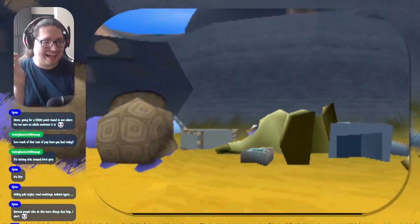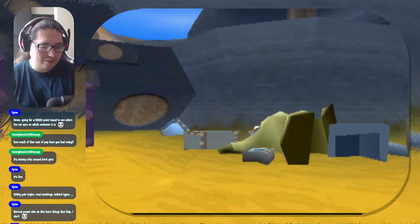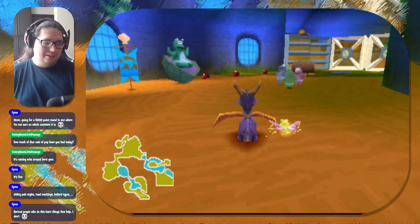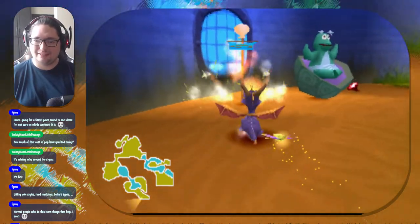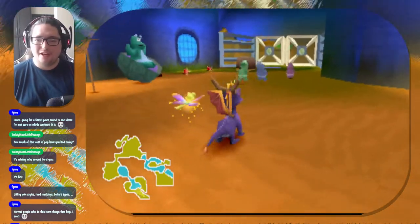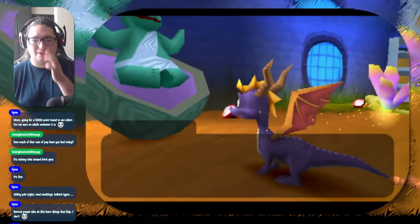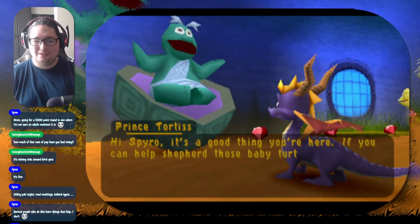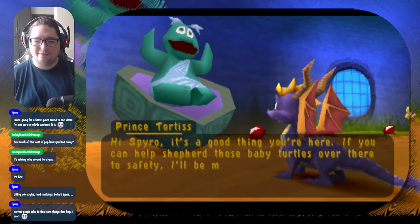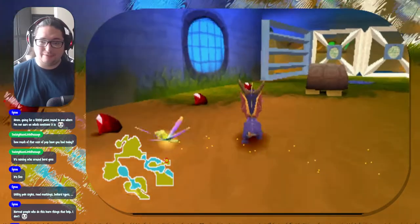You notice his pupils are detached from his eyes. So this level here is Sunny Beach. Let's see what you have to say first. 'Hi Spyro. It's a good thing you're here. If you can help shepherd those baby turtles over there to safety, I'll be mighty grateful.' Well, 'over there' meaning on the opposite side of the level, as the mini-map implies.